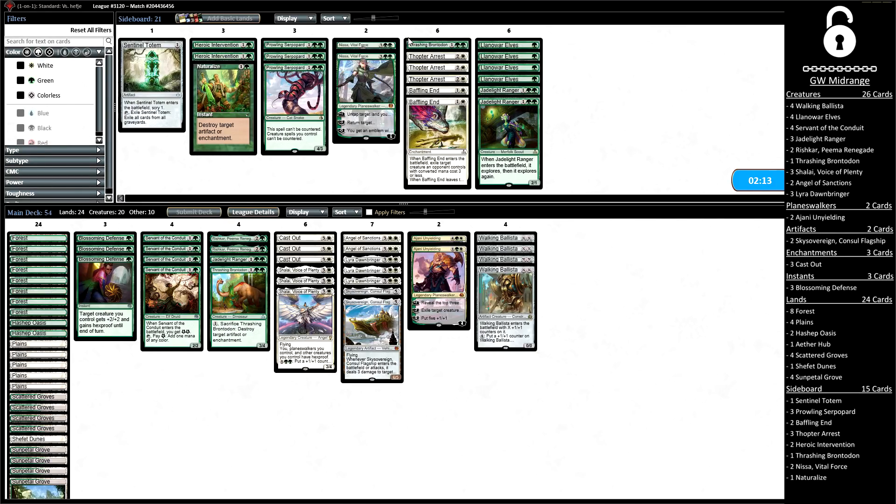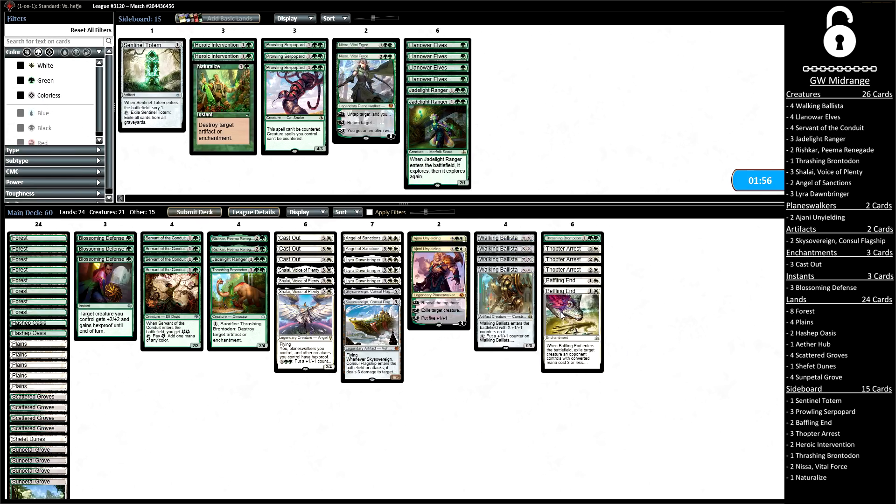Looking at our sideboarding against Red-Black Aggro/Midrange: we're taking out all of our Llanowar Elves because they just get blown out way too hard by Chain Whirlers. Jade Light Ranger is also the least exciting three-drop we have as far as blocking and accelerating our main game plan. So we're taking all those cards out and bringing in a bunch of removal, and we also just have this one little Brontodon to help hold down the fort.